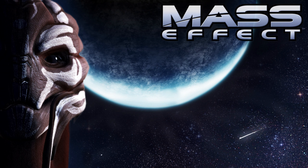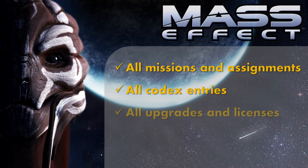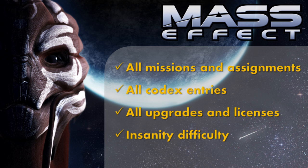Now on to the question of what this completionist playthrough will include. First off we'll do all missions and assignments, visit all planets, and collect all background information in the form of codex entries. Most codex entries will come naturally by exploring all dialogue options. We'll also collect all medi-gel and grenade upgrades as well as all weapon and armory licenses, and to add to the challenge we're going to play on the hardest difficulty setting, which is insanity.